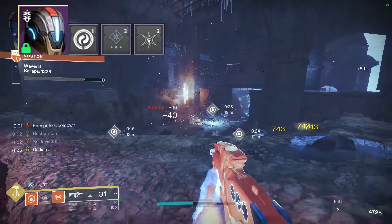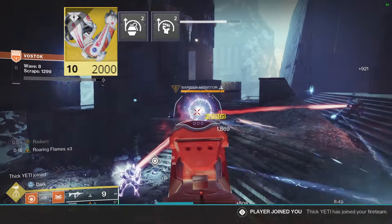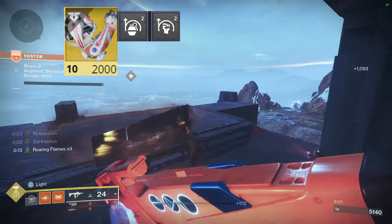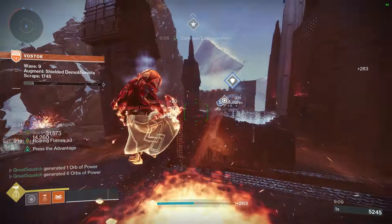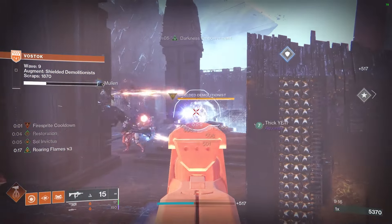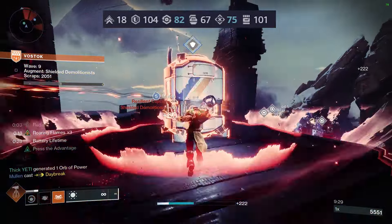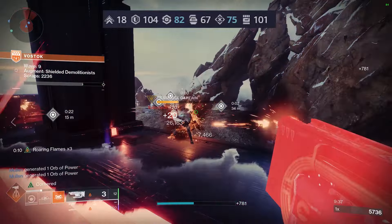Font of Wisdom gives roughly plus 20 intellect with one mod. The other important armor mods are Momentum Transfer and Impact Induction: when you use your grenade, you get more melee cooldown reduction, feeding into more hammer strikes; then Impact Induction means using that melee gives a shorter grenade cooldown. It feeds into itself. As you'll see in the gameplay, you get your abilities back frequently as long as there are enemies to kill. The flow is to keep Roaring Flames going so that when abilities come online, you can insta-kill most things.